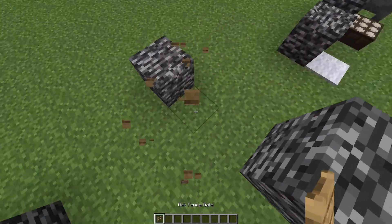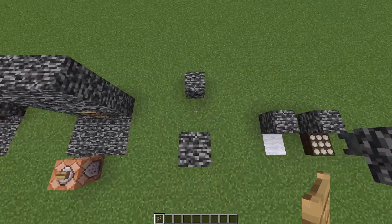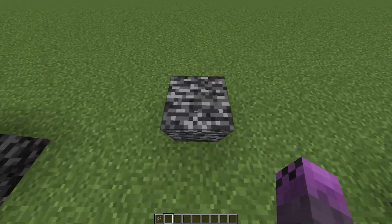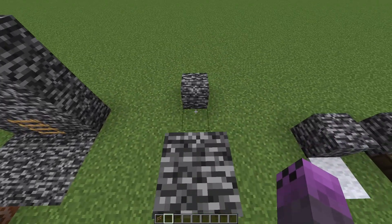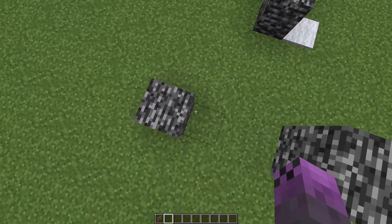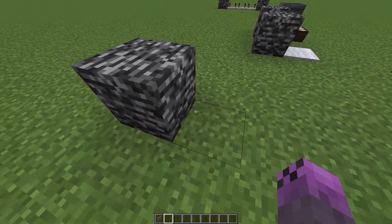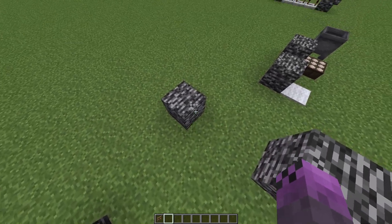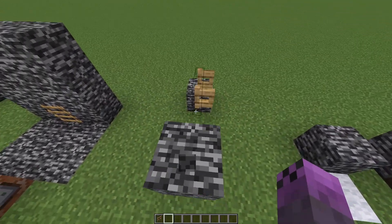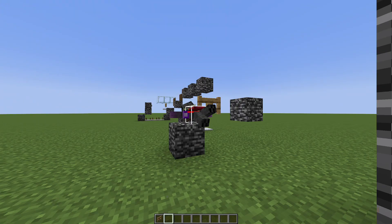Next we have walking up blocks. Here you can see I'm falling and walking up the block. I won't go into detail explaining how this works — I'll put a link in the video description that explains it. But basically your server side is down here on the tick that the stepping up happens, while the client is up here. You can use that if you close a gate on you like this to get into crawl inside the gate.